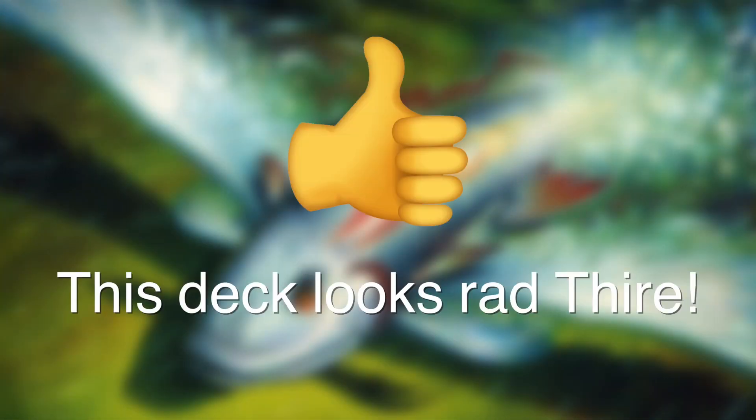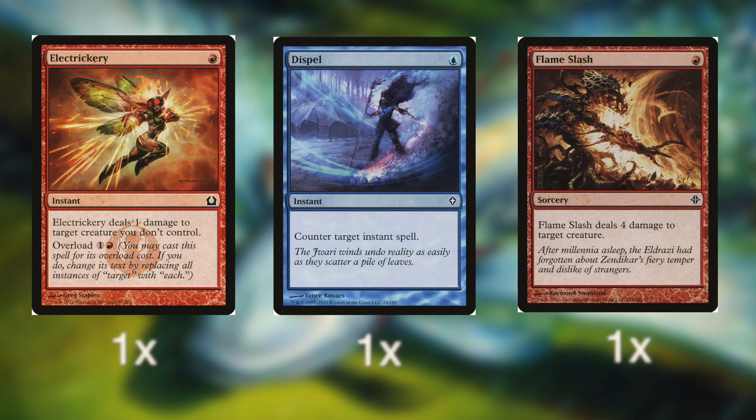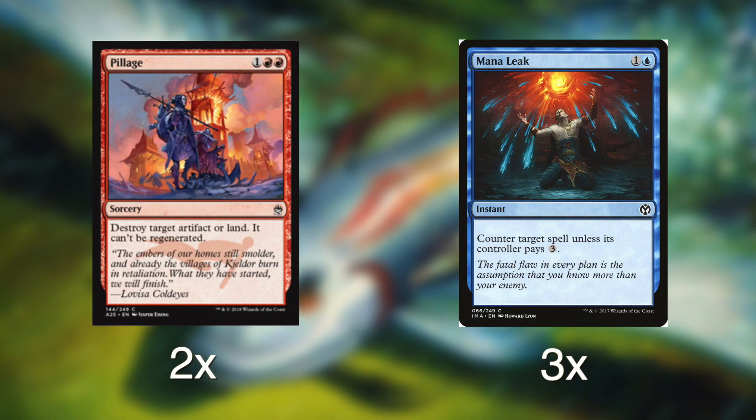And despite only having 20 dollars to work with, we have managed to pack a powerful sideboard to change things up in an instant — something for every deck. We have 1 Electrickery, 1 Dispel, and 1 Flameslash — all great removal. We also have 2 Gutshot, 1 Hydroblast, and 1 Doom Blade to help us with specific decks. And then 1 Stonehoard Dignitary for those aggressive decks, 1 Kor Sanctifiers, and 1 Leave No Trace for those pesky Boggles decks. Finishing off, we have 2 Pillage that can be exchanged for Stone Rain if Affinity isn't a thing in your meta, and 3 Mana Leak — one of the best counters ever.